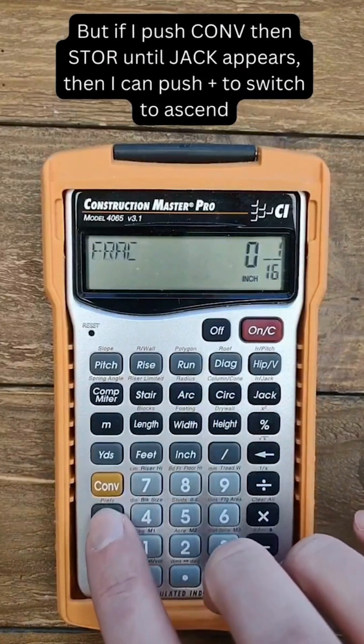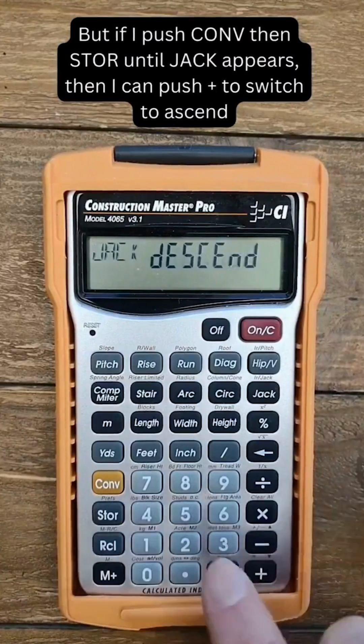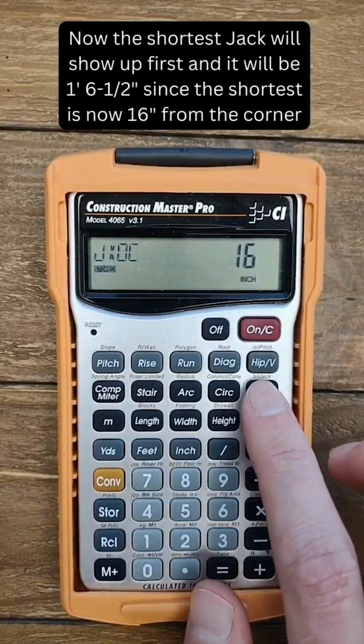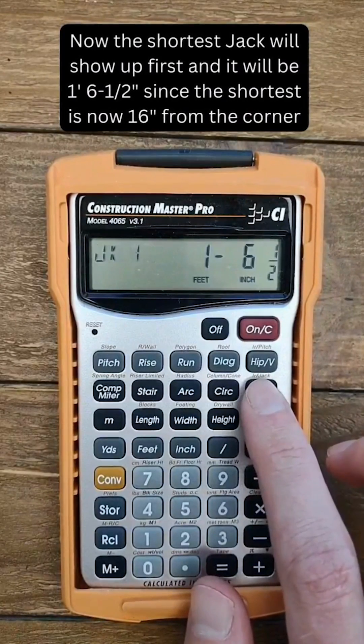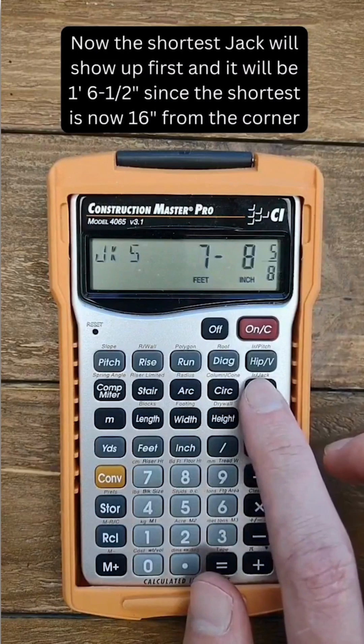But if I push Convert, then Store until 'Jack' appears, then I can push Plus to switch to ascend. Now the shortest jack will show up first, and it will be 1 foot 6.5 inches, since the shortest is now 16 inches from the corner.